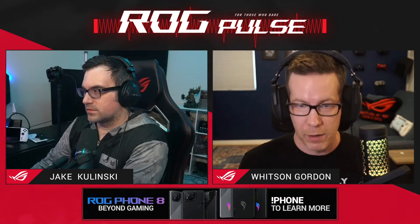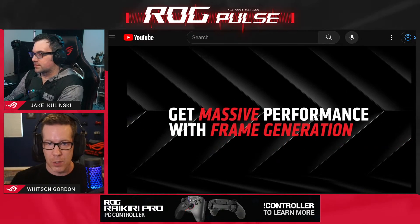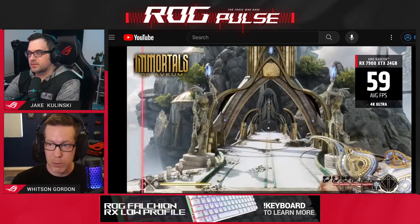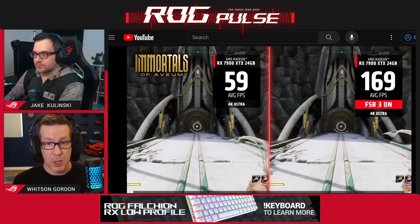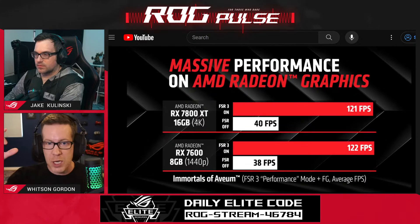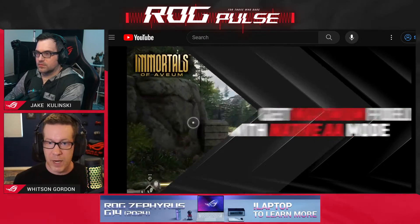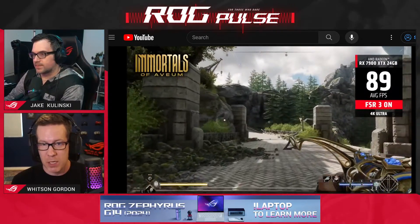AMD has two frame generation technologies. The first is FSR 3 frame generation, which has been available on the Ally for a while. It's built into the game itself — you go into the graphic settings, turn on FSR 3 frame generation, and it boosts your frame rate. Because it's built into the game, it has a lot of information to work with: motion vectors, knowledge of which direction your character is moving, and which UI elements like the mini-map to ignore. So FSR 3 provides a very good experience with relatively low latency and fewer artifacts.